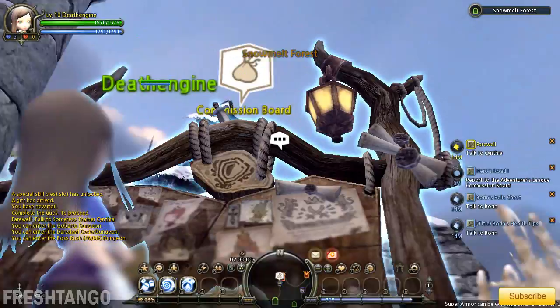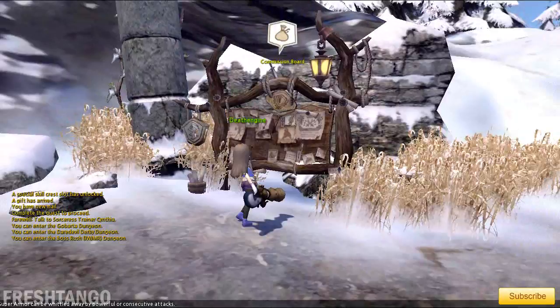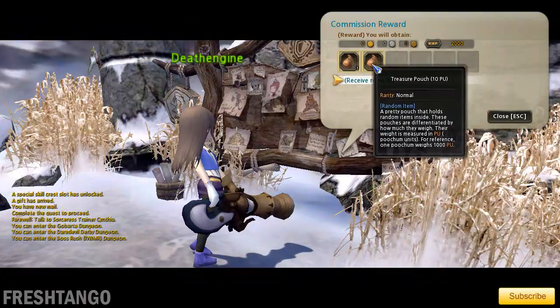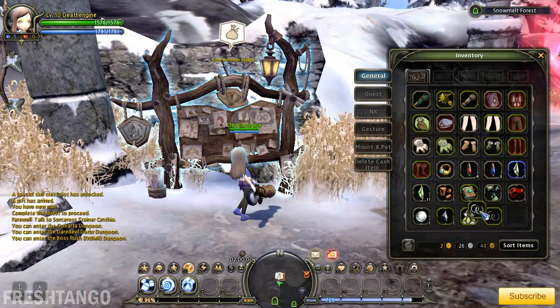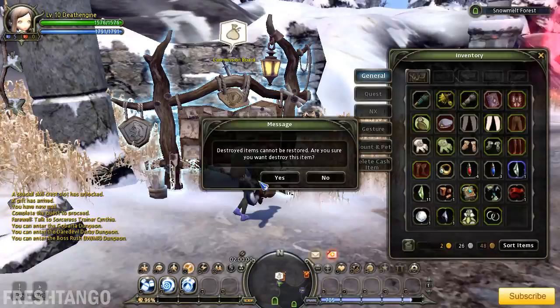Now that I have a completed commission, you can see that there's a little sack or bag that has popped up on top of the board. You can take an additional 2,000 gold. I don't need rocks again. You also get a treasure pouch for completing the dungeon, as well as extra EXP — but the main goal here is the EXP.